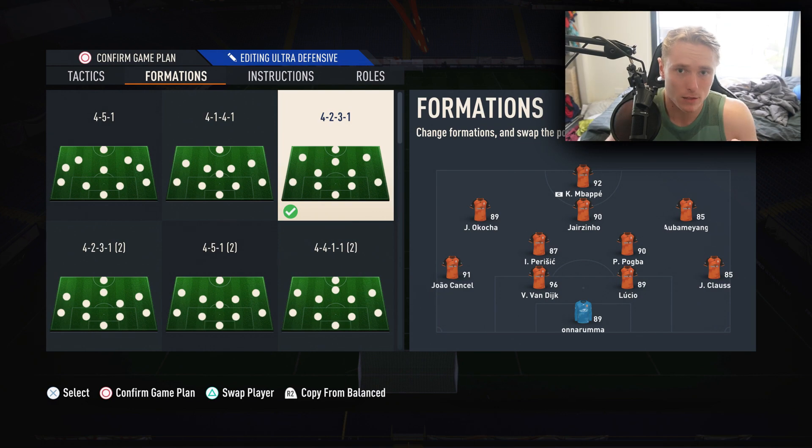In terms of instructions, the striker is on get in behind. For the 2 CMs, I like having one on balance as the more attacking option, and the other on stay back while attacking and cover centre. The CDM is also on cover centre and stay back while attacking. The left mid and right mid are usually on default, but if you want them coming back you could have them on come back on defence. For the left back and right back, I like having them on balance for options going forward but also coming back. You don't have to have one on overlap like in other formations - there are enough wing passing options without bombing them forward. The CBs and goalkeeper are all on balance.